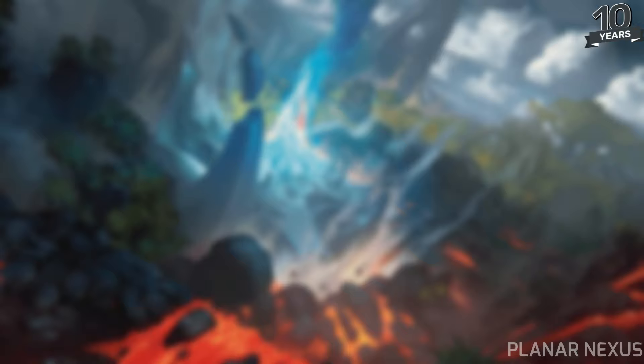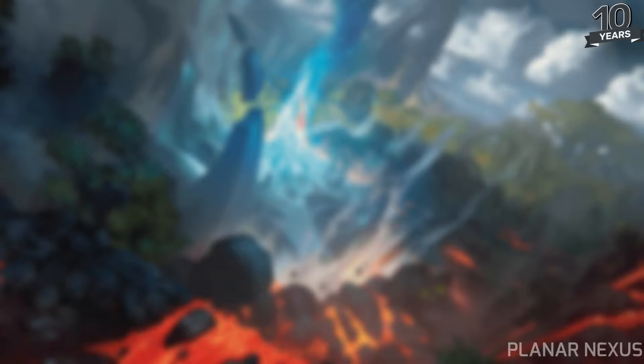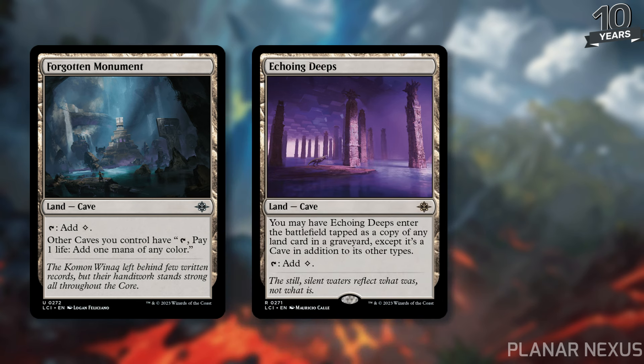Next up we've got Caves. The unfortunate part is that Planar Nexus is not going to be legal in Standard or Modern, so you can't maximize these combos in 60-card formats the way I'd like, though you can do those things in Legacy and Vintage. Caves came out in Lost Caverns of Ixalan, and there's some really fun synergy there. We've got Forgotten Monument, which basically turns all your other Caves into pain lands, allowing them to tap for one mana of any color at the cost of one life. And then there's Echoing Deeps, which can enter the battlefield as a copy of a Cave in the graveyard — so it could enter as a copy of Planar Nexus, giving you access to all land types if you had it destroyed or couldn't play it.